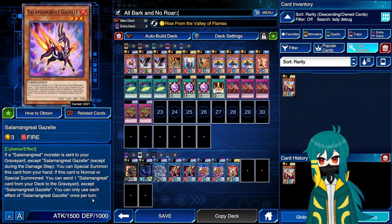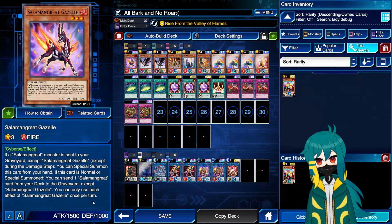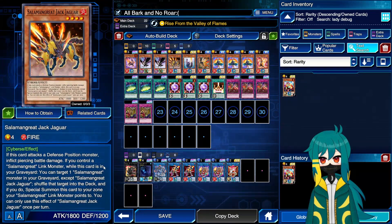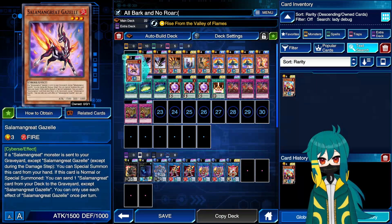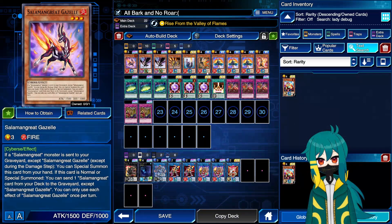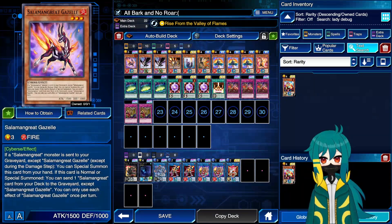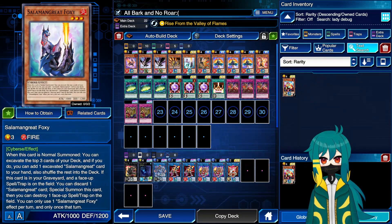First, the one copy of Salamangreat Gazelle we are afforded — newly limited, meaning we cannot play this in Roar anymore. Like last time, I said the strongest thing you could be doing is looping Gazelle, and that is still true here. The difference is now we're just going to be relying on drawing busted back row instead of searching it, making it functionally exactly the same as every other good dueling stack where you just want to draw your blowout trap cards going first. We're on the one copy of Jack Jaguar. You don't really need to play duplicates of your graveyard utility monsters, because people are going to be sniping your Gazelle anyway, and you can't play multiple Gazelles, so you don't need multiples of your graveyard effects — they're going to save their crows for Gazelle.